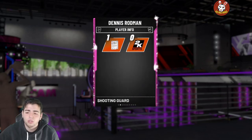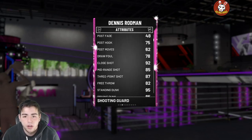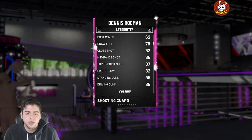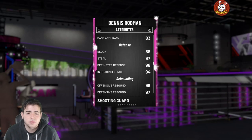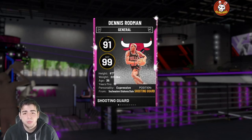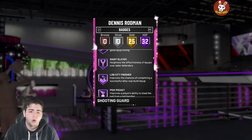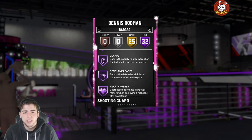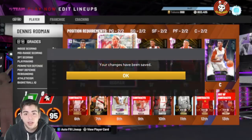Shooting guard, small forward — they did mess up right here, I don't know what that is, it's literally a complete mess-up. But whatever — three-point shot 87, 85 mid-range. He's got 88 block, 97 steal, 98 perimeter defense. He's a defensive god. This card is going to clamp up Kobe. 99 defense overall, gold range, he has everything you want in a shooting guard.